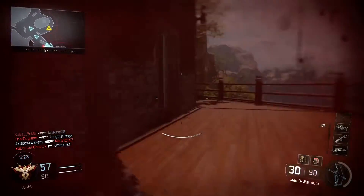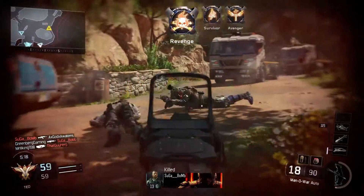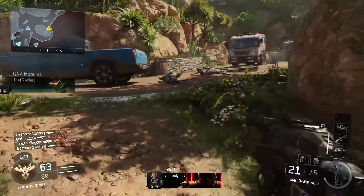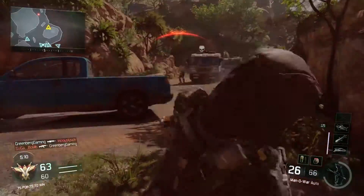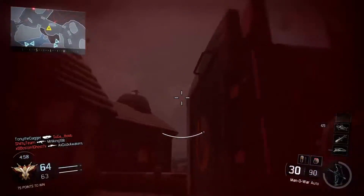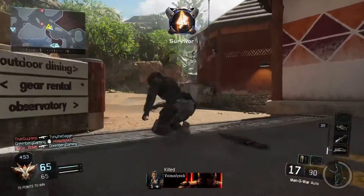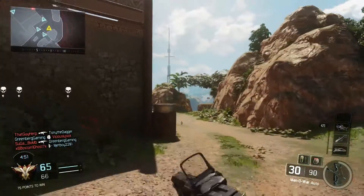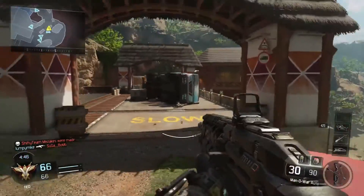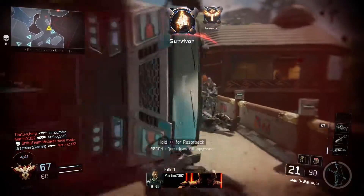First I want to talk about the maps. Combine is probably my favorite just because it's the smallest and tightest — it's a lot of action, and that's generally what I enjoy from a Call of Duty map. Evac is my least favorite; I don't really like the flow of that map, it's kind of weird. Hunted is okay — not particularly good or bad. Combine definitely stands out as my favorite. The maps are generally very well designed for the movement in Black Ops 3.